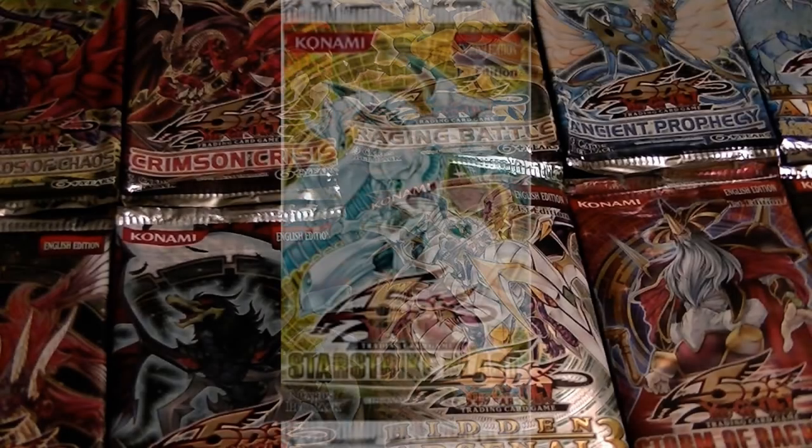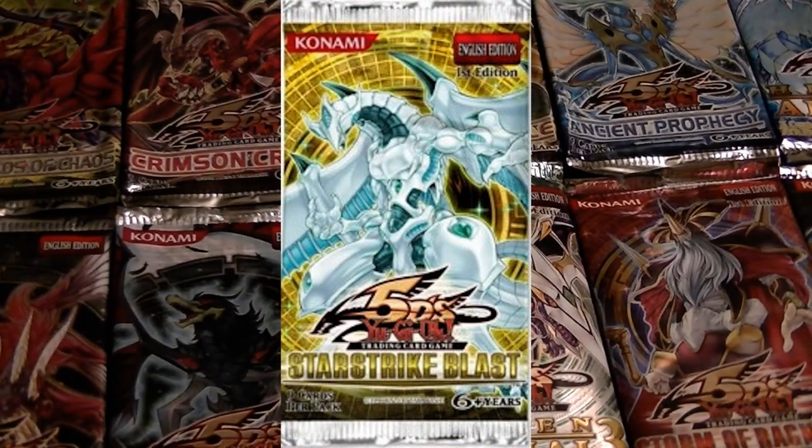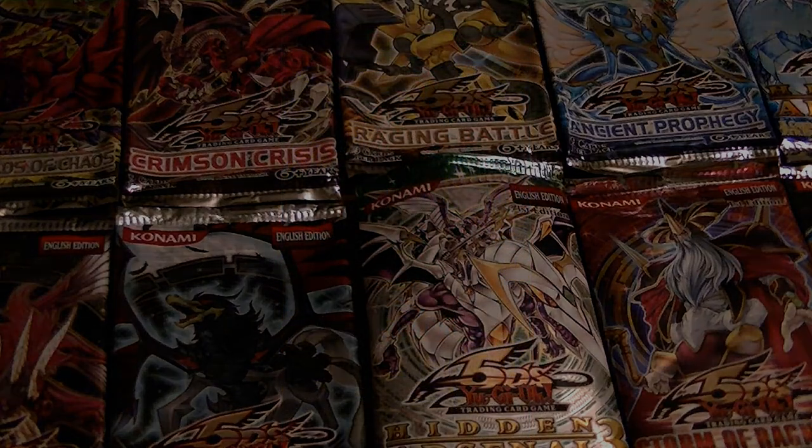The 39th pack was Starstrike Blast. It introduced Accel Synchro monsters, and further support for Scrap, Archfiend, Watt, Naturia, Blackwing, Ice Barrier, Synchron, Koa'ki Meiru, Skull Servant, Gaia Knight, and Monarch archetypes. It also introduced the new Karakuri archetype.